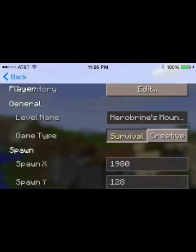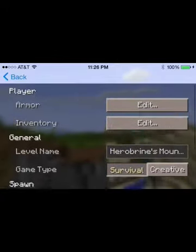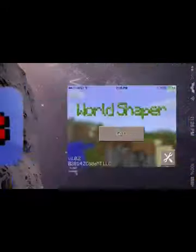You can also change your level name and your game type — so like, you can have it on creative and then go back to survival once you've built a large city with a lot of stuff.